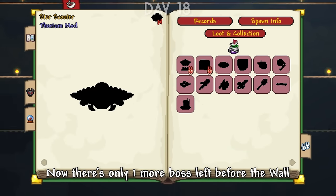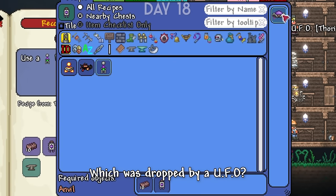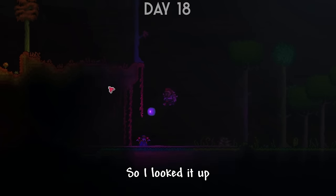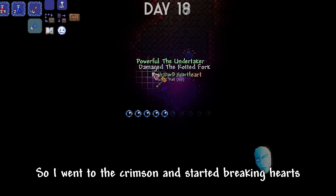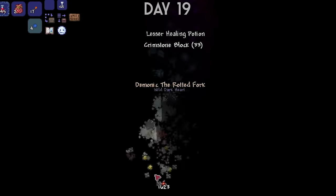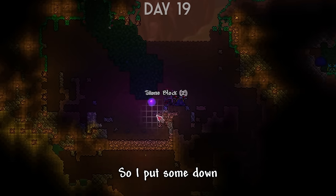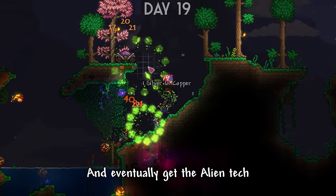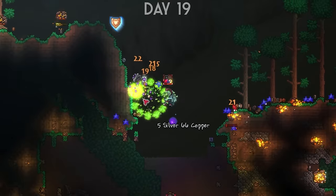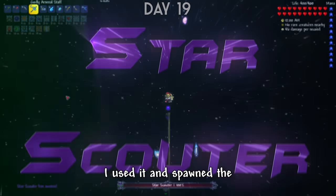The Buried Champion dropped me a shield and wings with a pretty short flight time, but they were still super useful. I beat the Champion again and again until I got its magic weapon. Now only one more boss was left before the Wall: the Star Scouter. To craft the spawner I needed Strange Alien Tech, dropped by a UFO. UFOs apparently only spawn near a meteorite, so I went to the Crimson and started breaking hearts. After a long time without spawns, I placed some leftover meteorite down and it worked — UFOs spawned and I eventually got the alien tech.